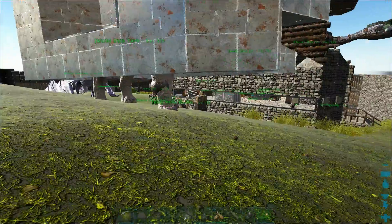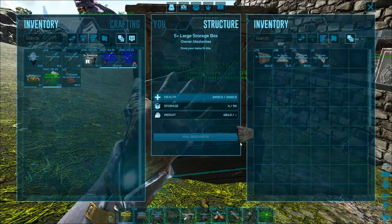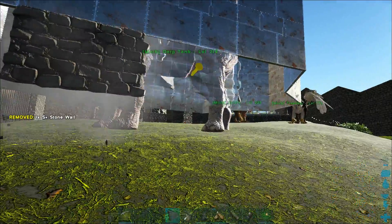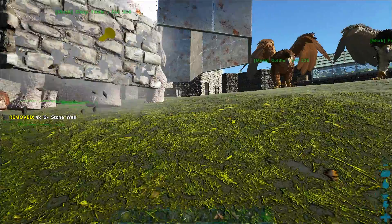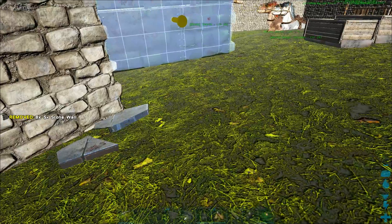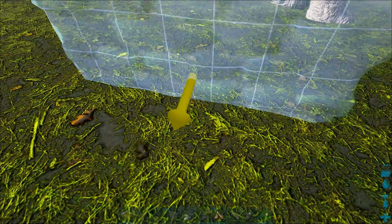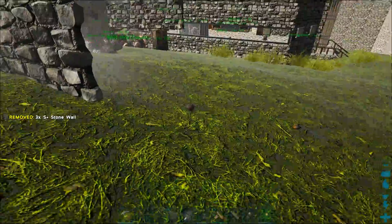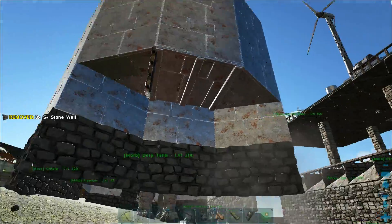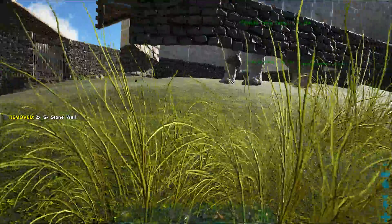We're going to bring it down another level with stone — and like I said, this is not permanent stone, this is design stone. We're just kind of filling in the area where the metal will be eventually. I'm putting this stuff here now to play around with the design of the derp tank a little bit. So it'll be kind of like a mouth right here for the derp tank.